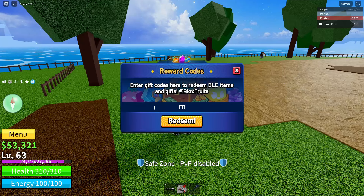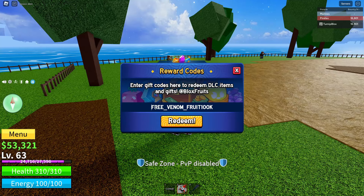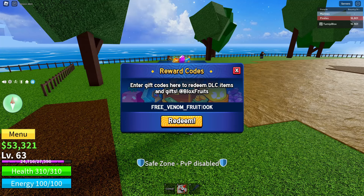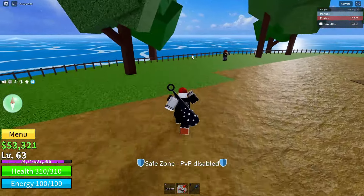For the code, what you are going to want to type is: FREE underscore VENOM underscore FRUIT100k. Once you've spelled the code exactly like this — I've had comments saying it doesn't work, and the reason is they didn't spell it right, either didn't capitalize, put underscores, or missed a letter. They tried it again spelled exactly like this and it works. So make sure you spell it exactly like this: all capital letters, underscore between FREE and VENOM, underscore between VENOM and FRUIT, and no underscore between FRUIT and 100k. Make sure 100k is spelled in numbers and capitalize the K at the end. Once spelled correctly, click the big orange redeem button below — that will give you one permanent Venom Fruit.